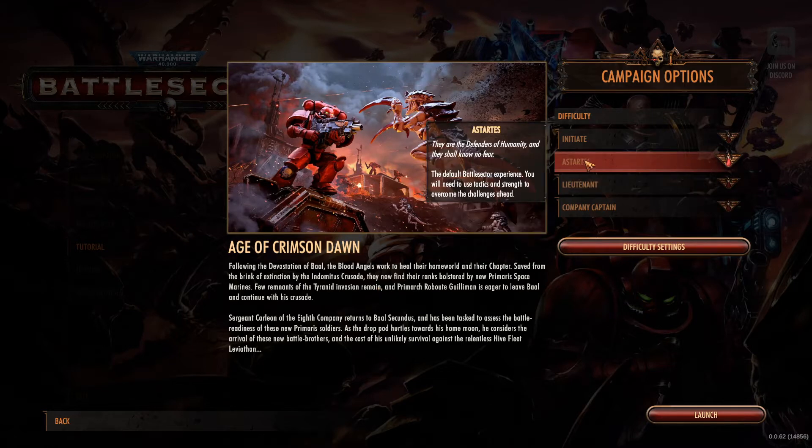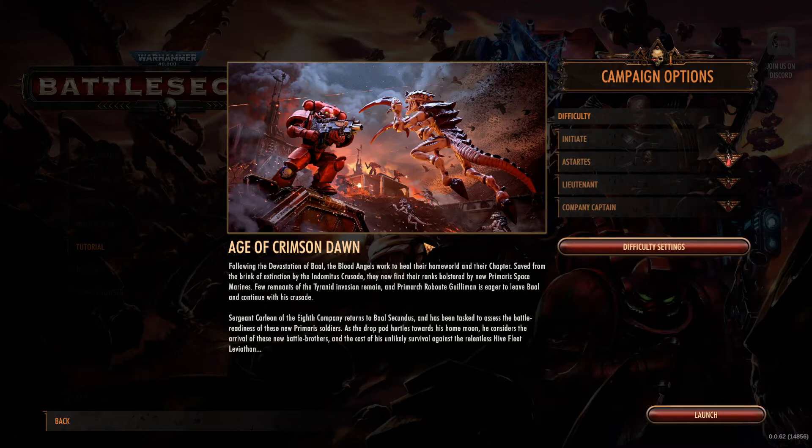Age of Crimson Dawn. We might have been playing on the Astartes difficulty because that's the default. They're the defenders of humanity and they shall know no fear. Following the devastation of Baal the Blood Angels work to heal their homeworld and their chapter. Saved from the brink of extinction by the Indomitus Crusade, they now find their ranks bolstered by new Primaris Space Marines. Few remnants of the Tyranid invasion remain and Primarch Roboute Guilliman is eager to leave Baal and continue with his crusade. Sergeant Carlon of the 8th Company returns to Baal Secundus and has been tasked to assist the battle readiness of these new Primaris soldiers.